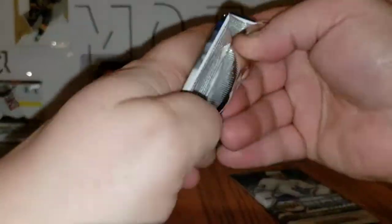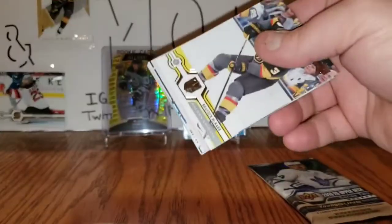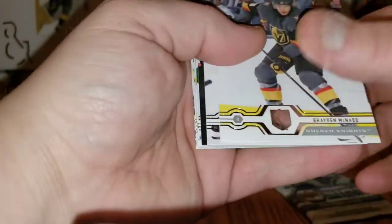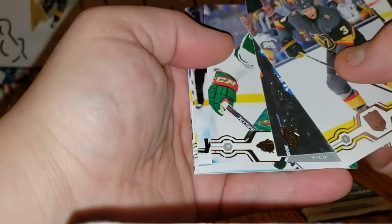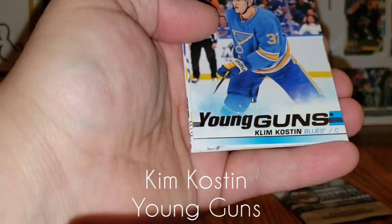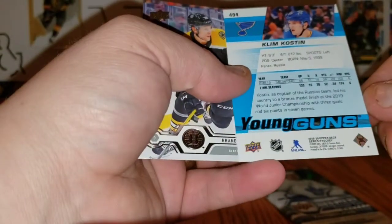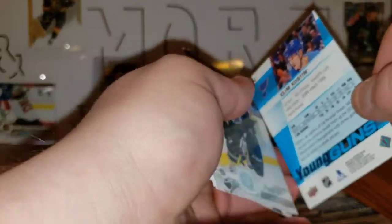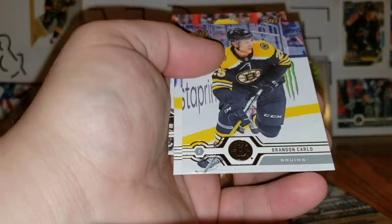There's something big in this one — come on, right side's got to give me something! Braden McNabb, Tyler Ennis, Alex Kerfoot, Zach Parise, Clem Kostin Young Guns — not bad! Clem Kostin for the Blues, hopefully he turns out, still a young player. Brandon Carlo, Andre Sequeira, Alex Galchenyuk. And I think that's it for the young guns now — wasn't exactly counting.